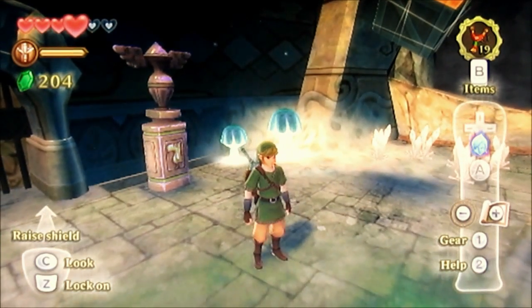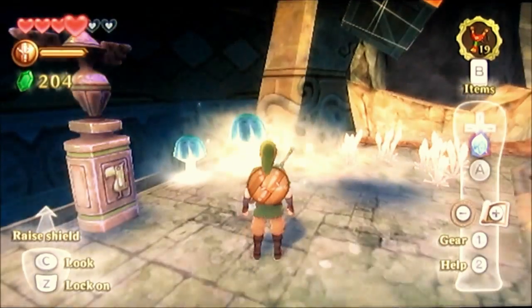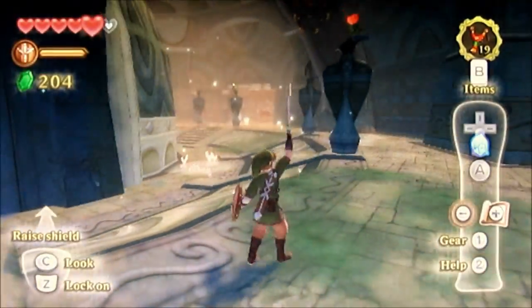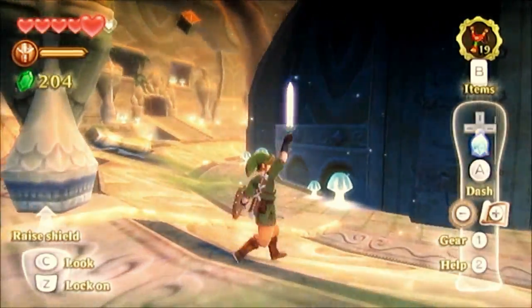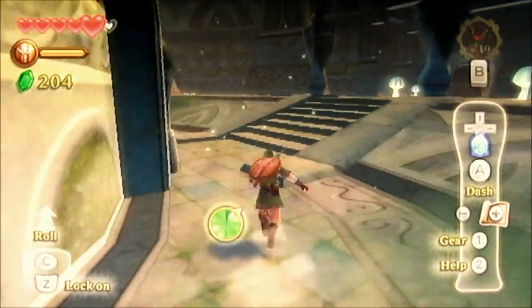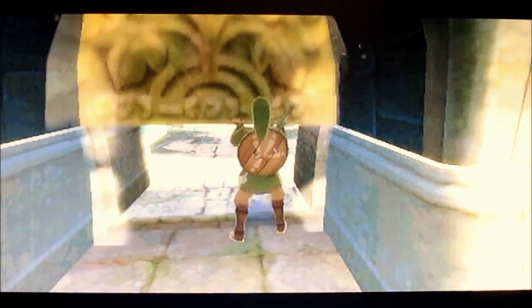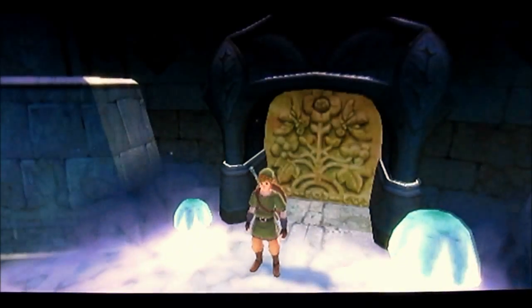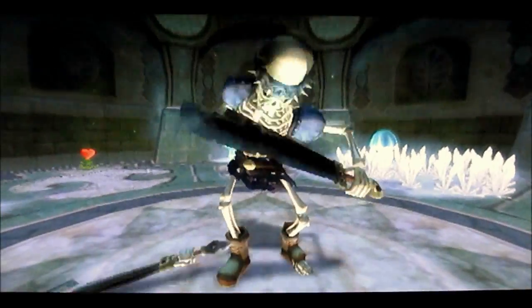Hey everyone, welcome back. This is video four-five-six-zero. Continuing our walkthrough on The Legend of Zelda: Skyward Sword. Last time we fooled around in the Skyview Temple — I did a bit of it and didn't really go too far into it. But we are almost done, I think, from what I see so far. We're gonna enter this dome right here to see who we have to go against, and I think many of y'all already know who it is since we've seen the E3 demo.